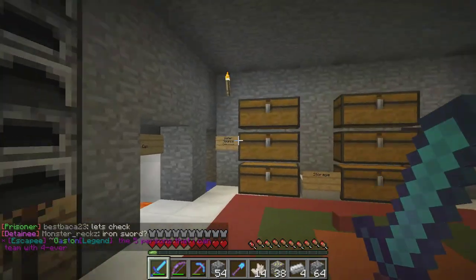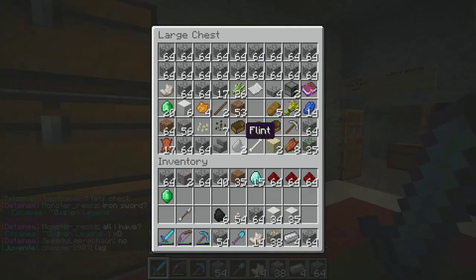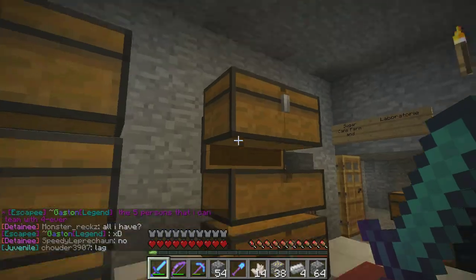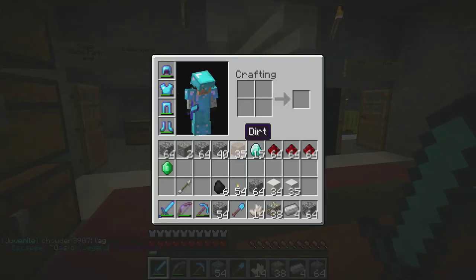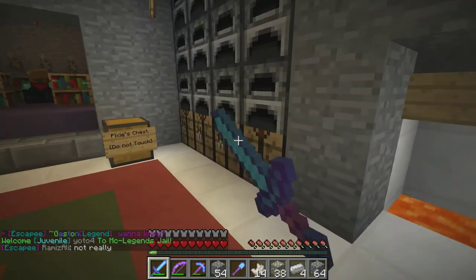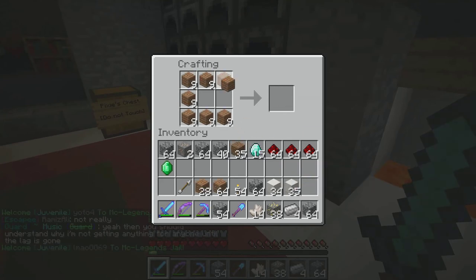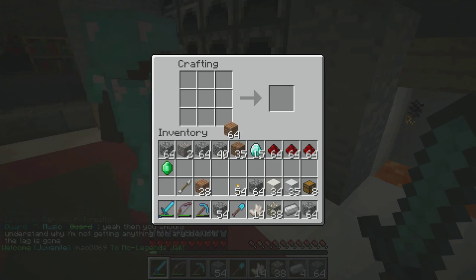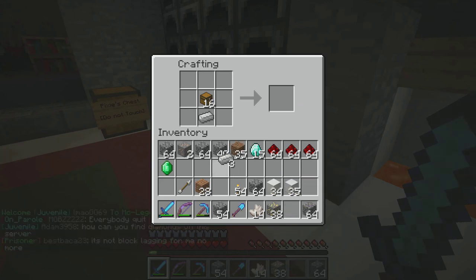I'm going to make a bunch of hoppers. Do you have coal? I have six — do you want the six? Yes please. I'm going to see if I remember the crafting recipe for a hopper. I think it's like this. Probably should have tested this before — I made like 16 chests.